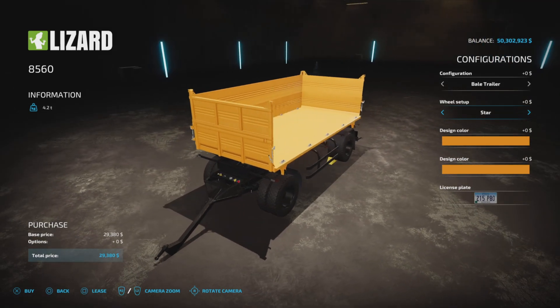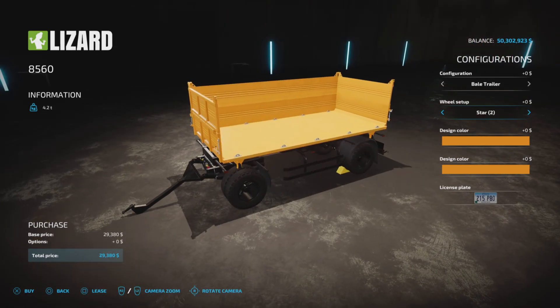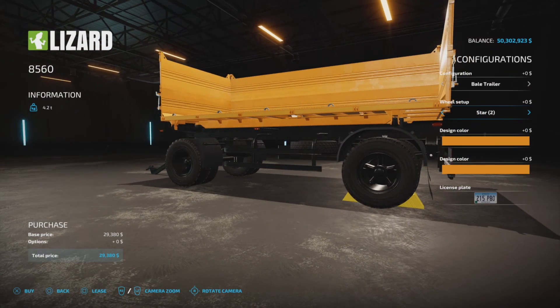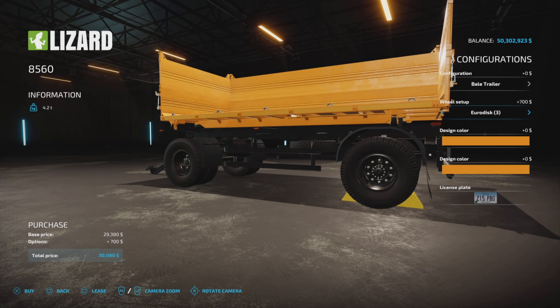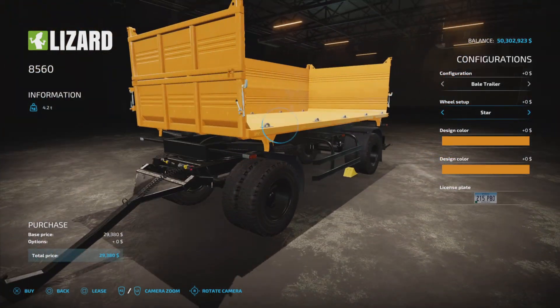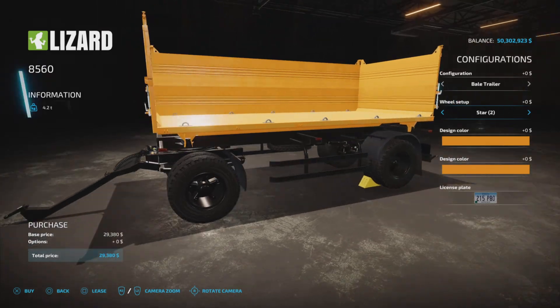I didn't take a Bale Trailer out but I'll buy this one. For wheels, we get Star, Star 2, Eurodisc, Eurodisc 2, Eurodisc 3, and back to Star. That's it for tire choices — it doesn't bother me that we only have those; it doesn't really matter.